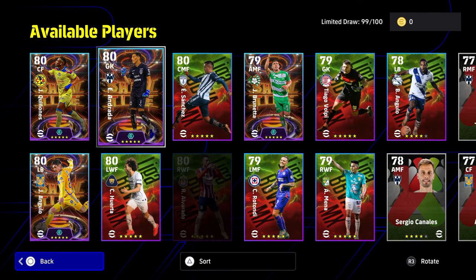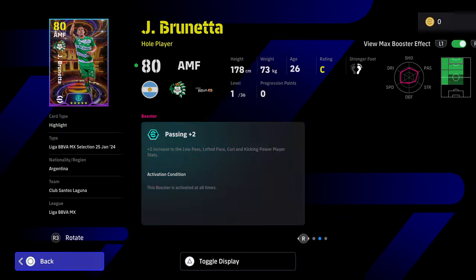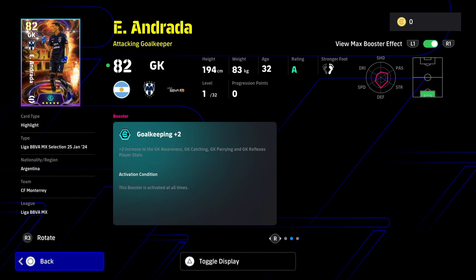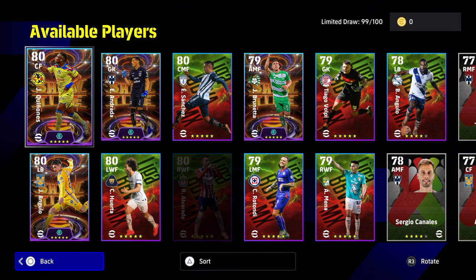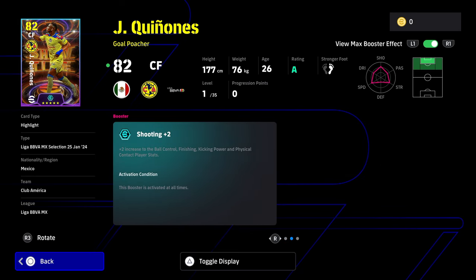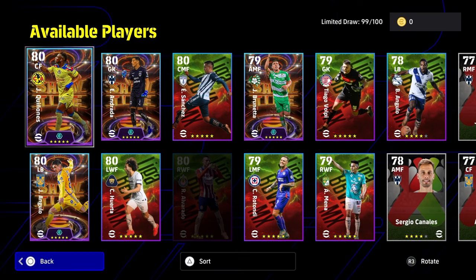These players that have the fire on the cards all have boosters — you can see they've got a booster on with different ones. This guy's got passing plus two and there's no activation cause for it, it's activated at all times. Andrada the keeper is not that good, we'll get into him in a second. This guy Quiñones is a fairly decent player as an attacking option as a center forward, he's just got very poor balance in tight possession.